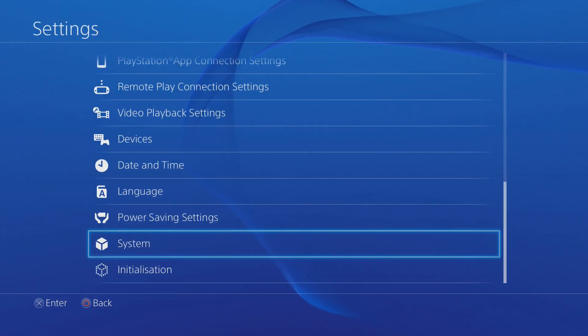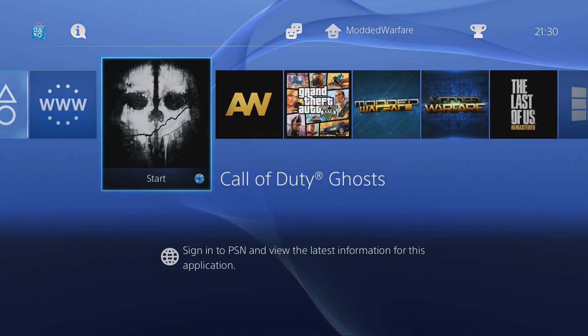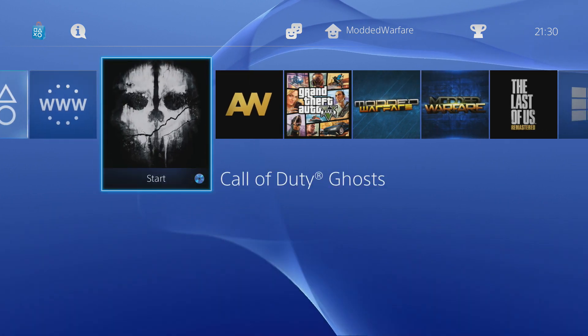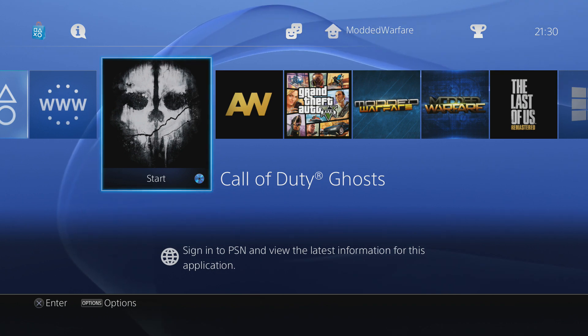I have had reports that it still tries to install the update sometimes when you start a game and it automatically downloads it, so it's still not a foolproof solution just to uncheck those two boxes.